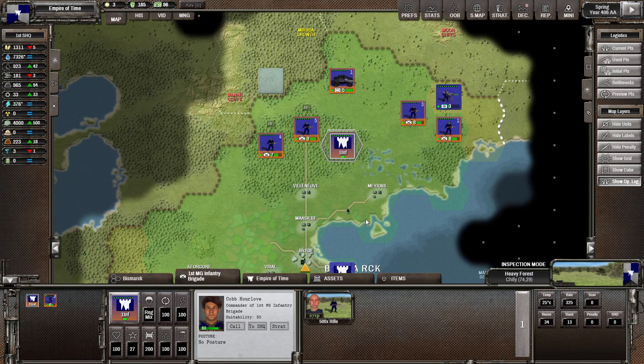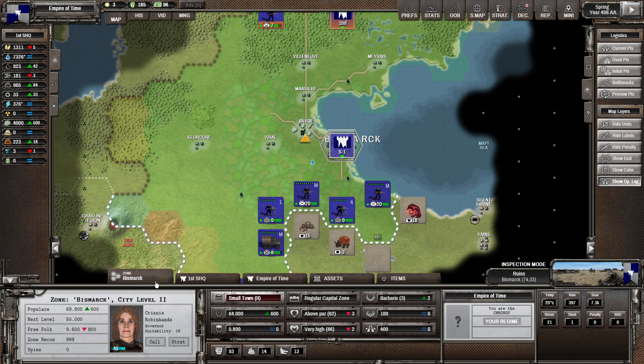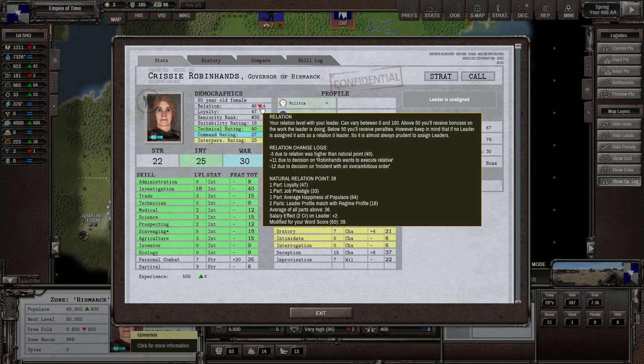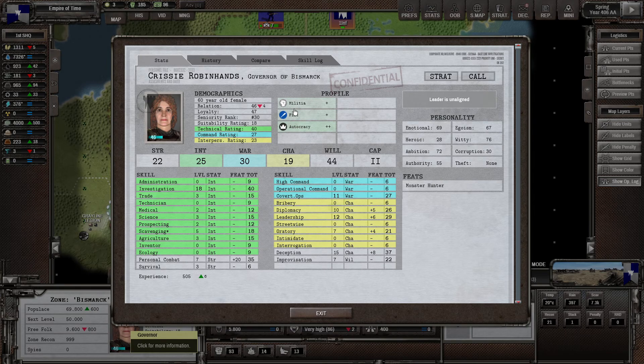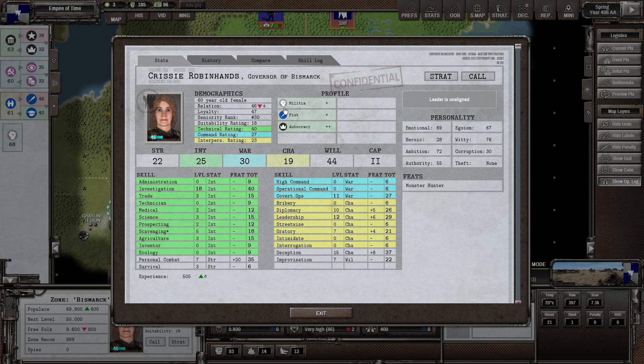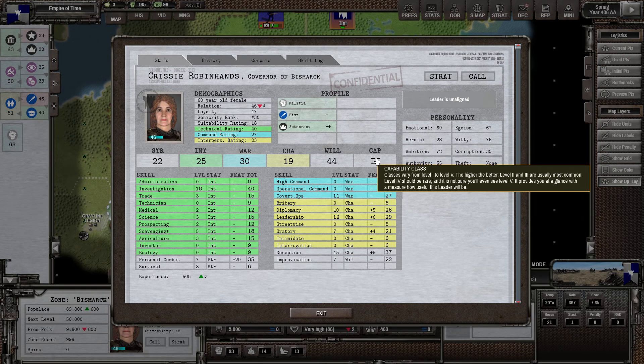We also have a problem with our governor. Going down to Bismarck, our governor there is Chrissy — she's at 46, but she was supposed to be around 52. She's going down by 4, and her natural relation is 39. The issue is the leader profile match with the regime profile is only 18. The regime calls for militia, fist, and autocracy, but we don't really have much of that. She's going to get worse and worse, so even though her skills are going up, it may be time to move her off that job.